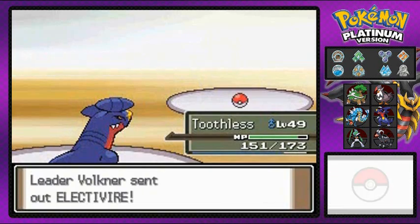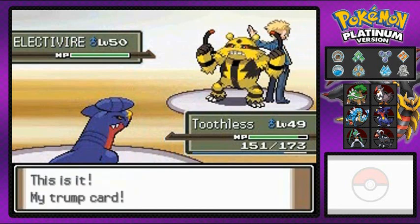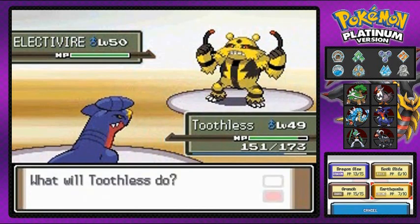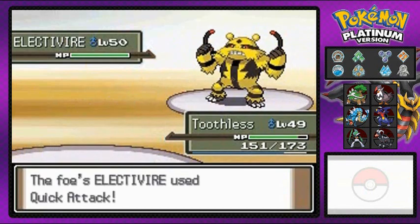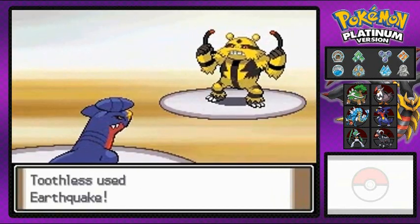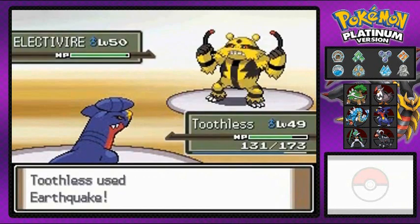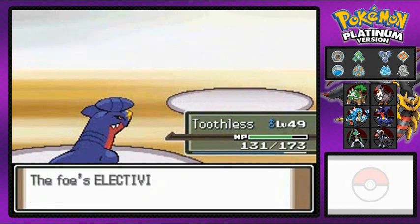He's coming out with Electivire — this one is a doozy of a Pokemon. It's Volkner's trump card, the evolved form of Electabuzz — very fast, very strong. Electric type moves are going to be boosted up, so go with an Earthquake or ground type move and you'll beat this guy. Look at that — he ain't so tough! Suck it, Electivire!